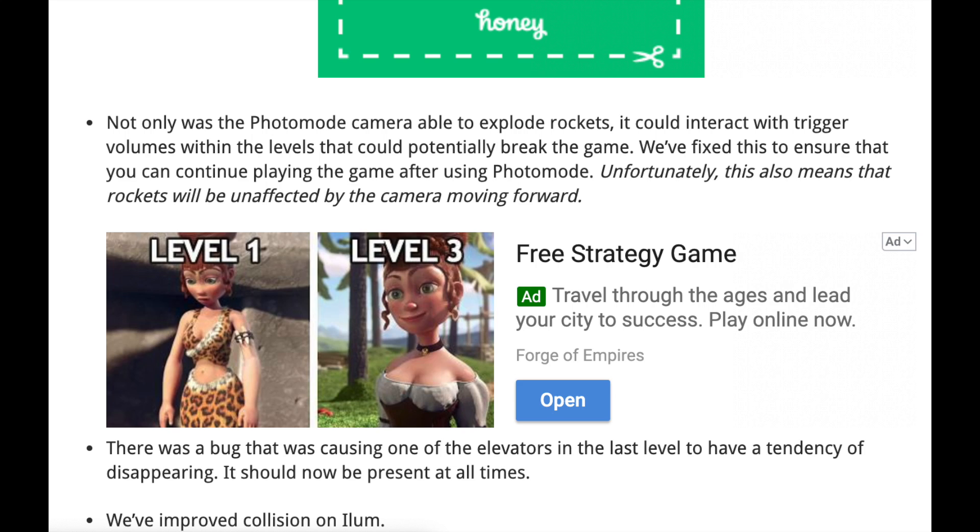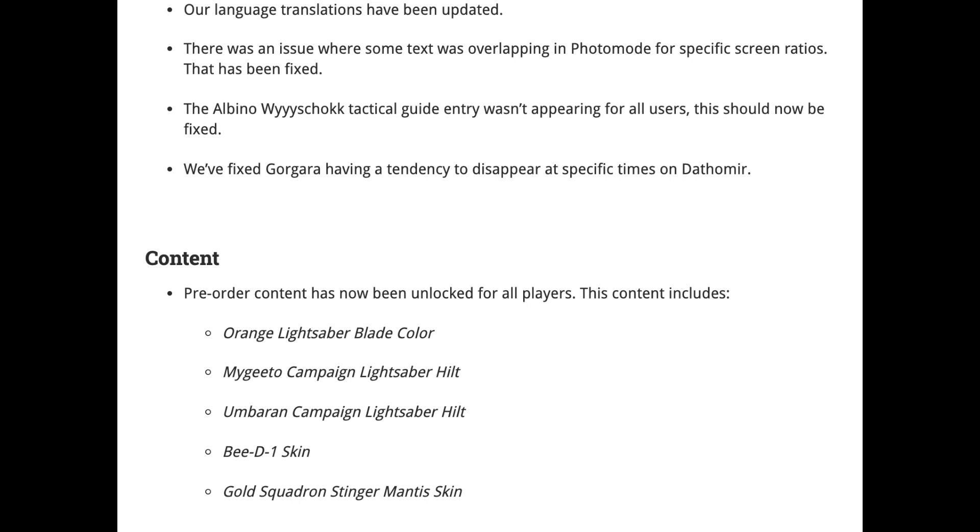There's a bug that was causing one of the elevators in the last level to disappear. They're also improving collision on Ilum, where I currently am because I haven't finished the game yet. For the most part I think it's really just collision when it comes to all the debris and snow blowing around. So far I haven't found any of these glitches myself. Language translations have also been updated — I'm guessing that's just a continuity error between English and the other languages they offer.